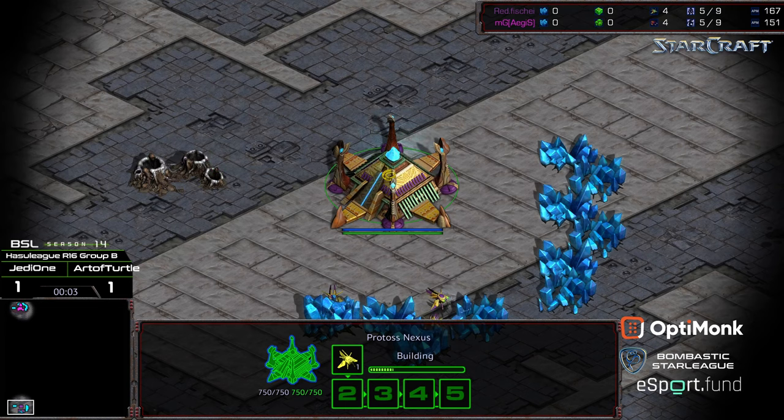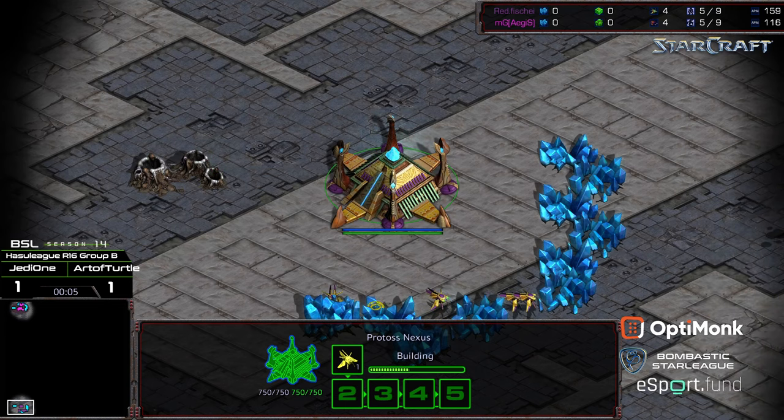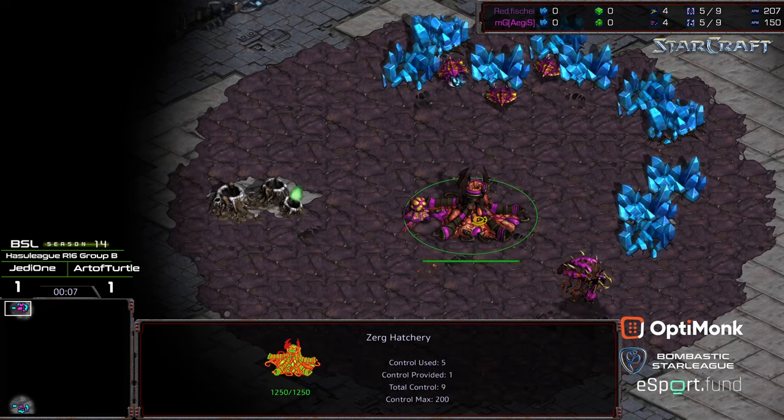Welcome to another commentary done by Digni. We have the bottom left-hand corner with Fisheye starting as the purple Protoss, and Aegis starting in the upper left-hand corner as the pink Zerg.